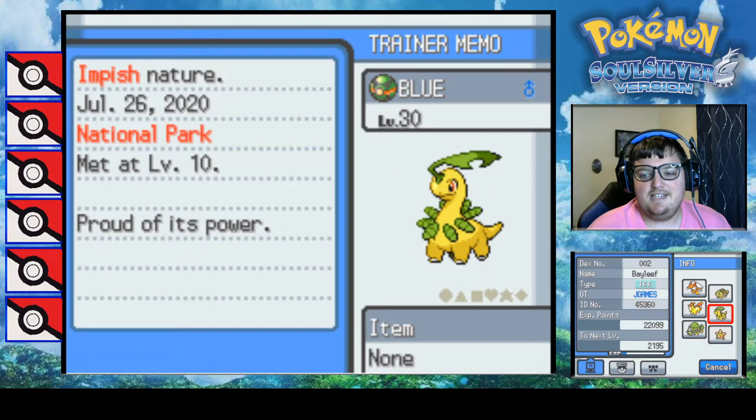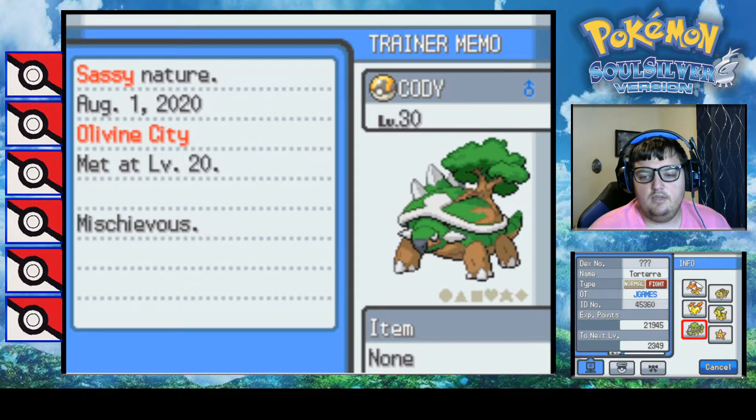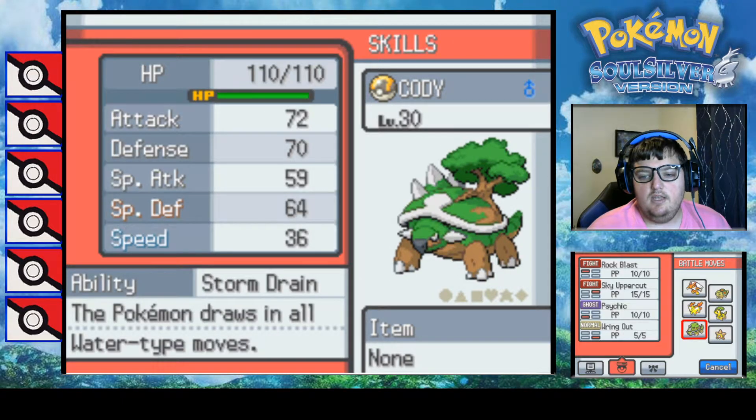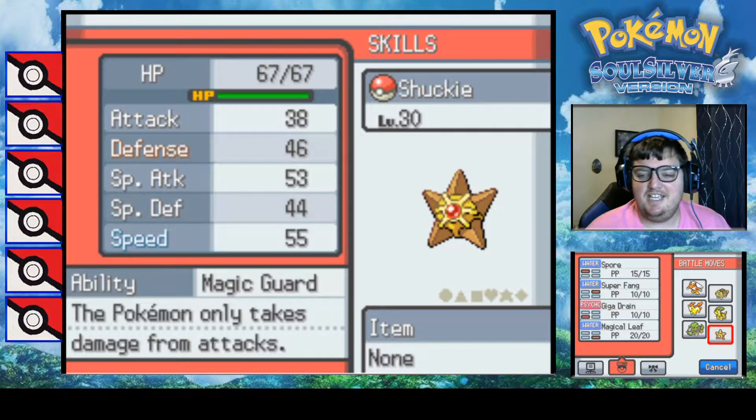Then we have Bayleaf, the ice type with the Shadow Tag ability and moves Leaf Blade, Fly, Dragon Dance, and Doom Desire. Next is Torterra, a normal/fighting type with the Storm Drain ability - the updated Storm Drain makes him immune to water. His moves are Rock Blast, Sky Uppercut, Psychic, and Ring Out. Finally we have Staryu, which didn't get randomized, with Spore, Super Fang, Giga Drain, and Magic Leaf, and the Magic Guard ability.